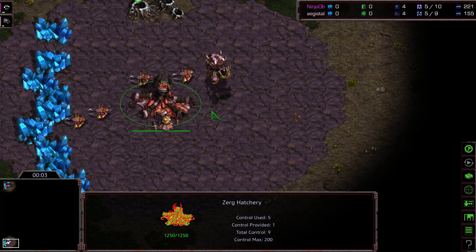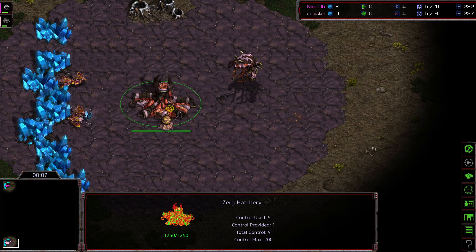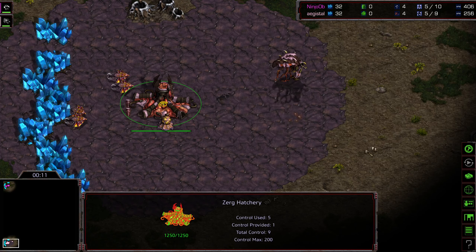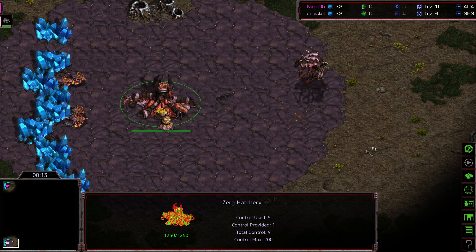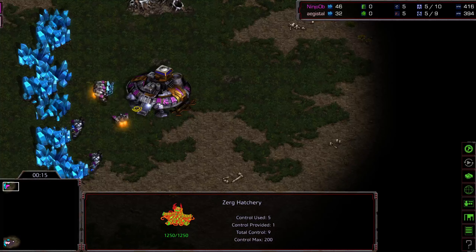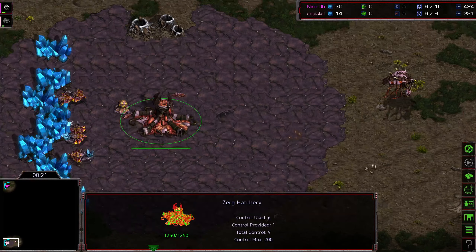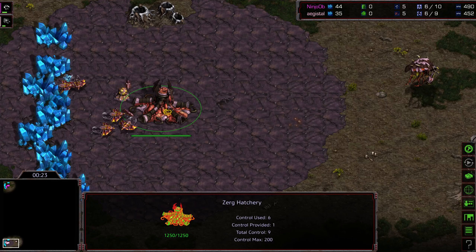Welcome to game one between Ninja OB and Agistal. This might be a little bit hard to differentiate on the mini maps, but Agistal starting as the pink Zerg in the bottom left hand corner, upper left hand corner we have Ninja OB. I believe this is on Polypoid — I should have looked at the map a little bit more carefully. This is a four player map.